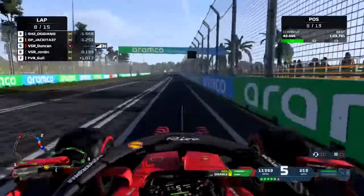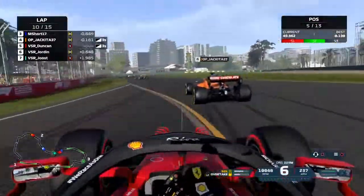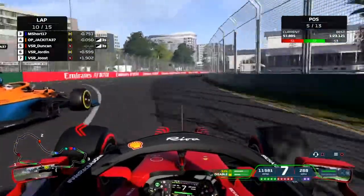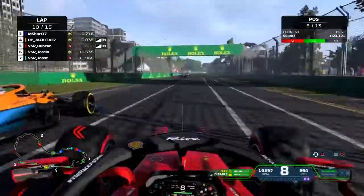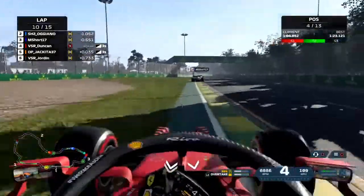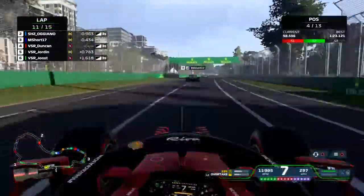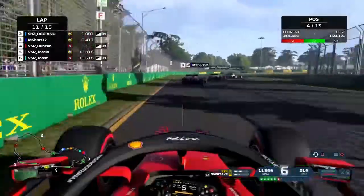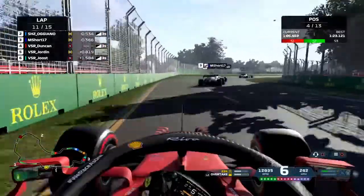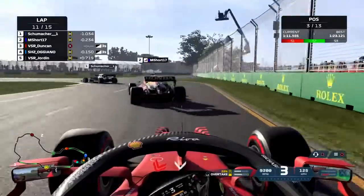Now we're right behind Jaquita. We're going down the inside of him — we're using maximum downforce so he's going a little bit faster. We brake really late, had some contact, and yeah, I just braked too late there. At least I made the corner. With Jaquita — no chance — I apologized to him immediately after the race and he said it was all good. It's a test race of course, so it doesn't really matter.